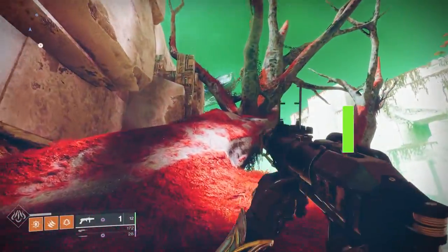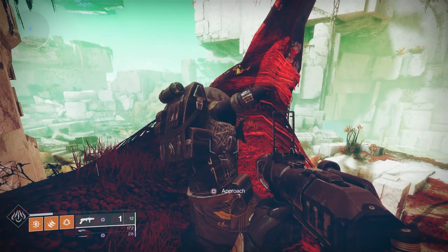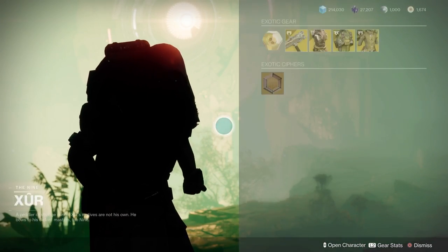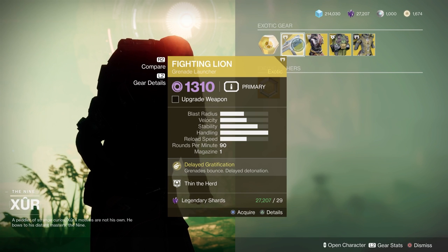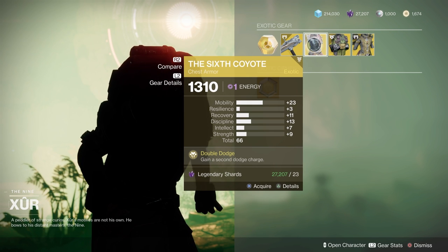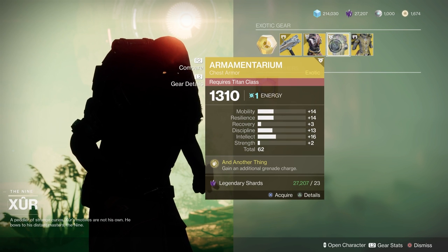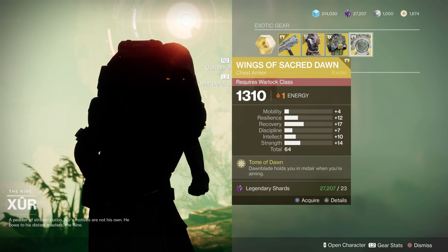Xur is a vendor who shows up on Friday and leaves at reset. He sells exotics you may not have and also gives a random chance at an exotic Engram. To find him, you can check my channel for current season videos, or just Google 'Where is Xur' and you'll find him easily.